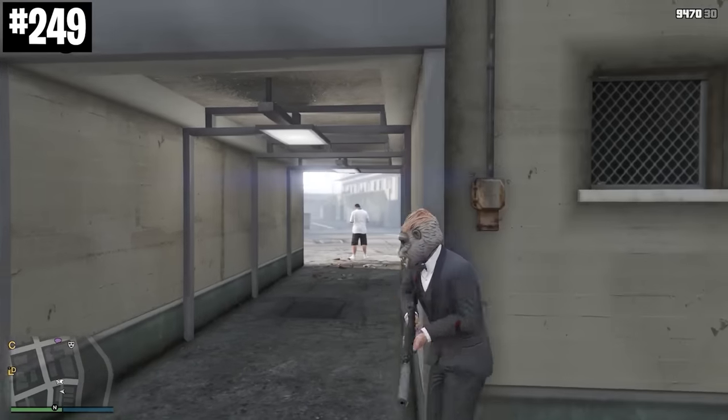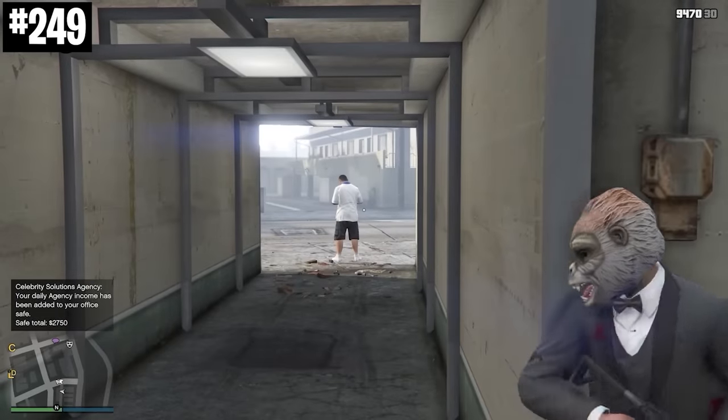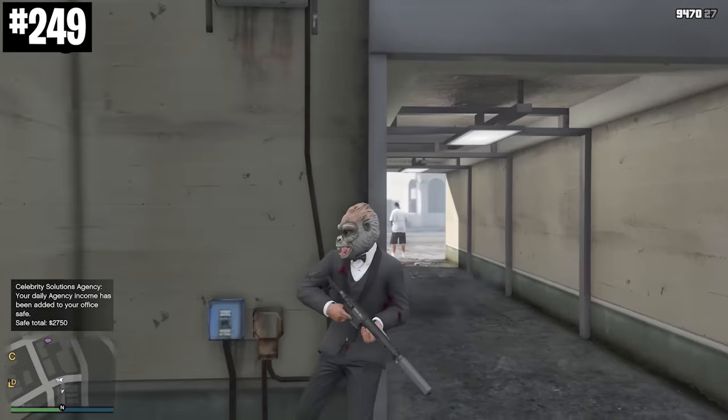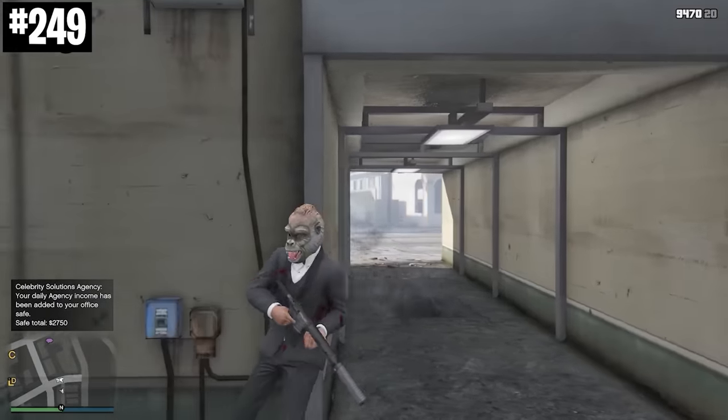When taking cover on a corner, if there's a wall next to you on the other side of a doorway, if you just poke your head out and then press the cover button again, you'll switch walls. Kind of looks like you're John Wick or something — it's pretty cool.